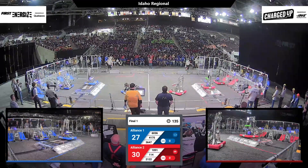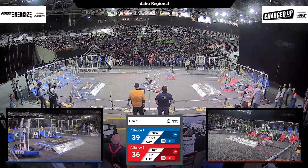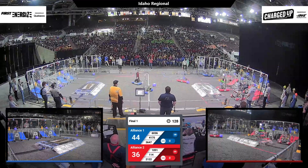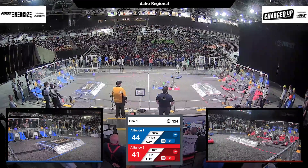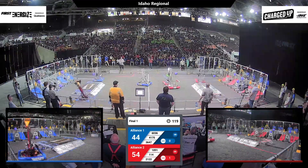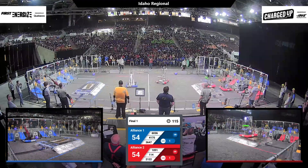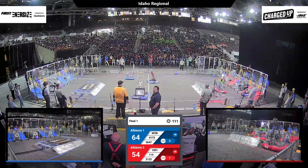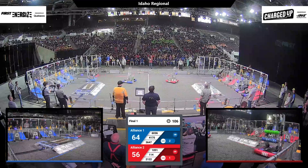1891 balanced on the charging station at the end, so is Peninsula Robotics. 36-47 chasing a cube across the field. Eagle Strike bumping it out of their way. Taters going for that completed link on red. These two alliances have been putting up our highest scores of the event so far, with 21-22 sliding to the side, grabbing a cube up off the floor. 1891 contributing by placing a cube in one of the hybrid nodes.